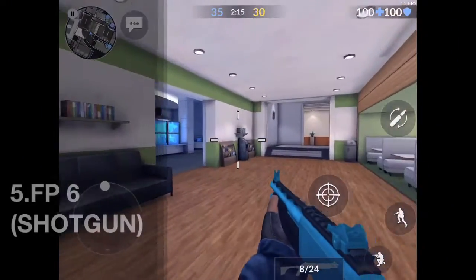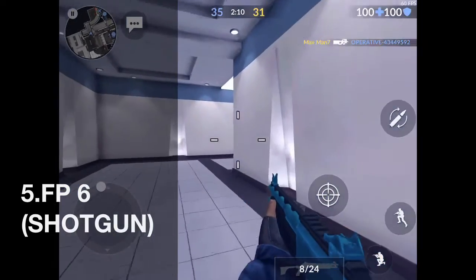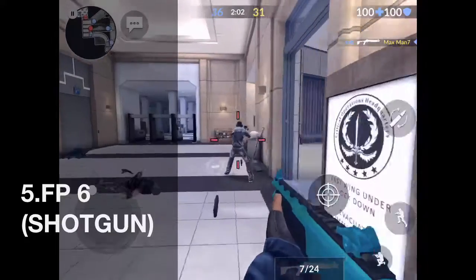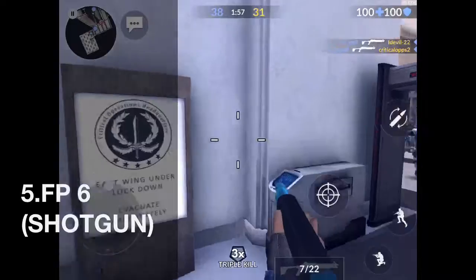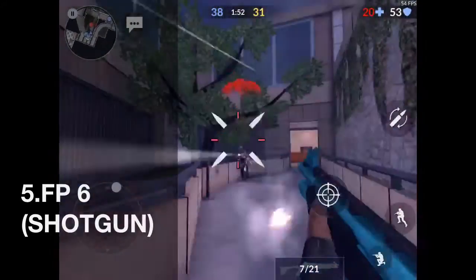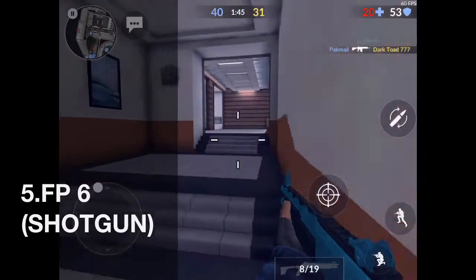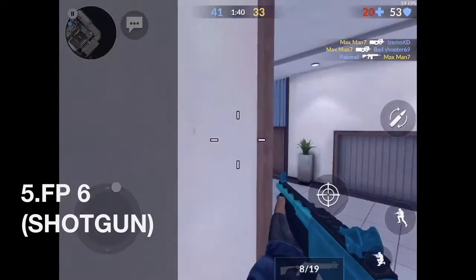First, I'm gonna show you the FP6. It's one of the best and cheapest guns, and better than the Super 90 shotgun. You need to be near the player to get kills. I got a triple kill with this gun — it's one of my favorite guns. Just one shot and the enemy will die.